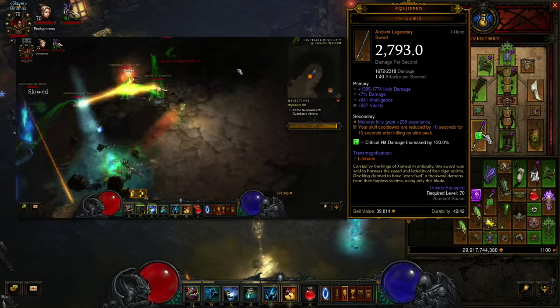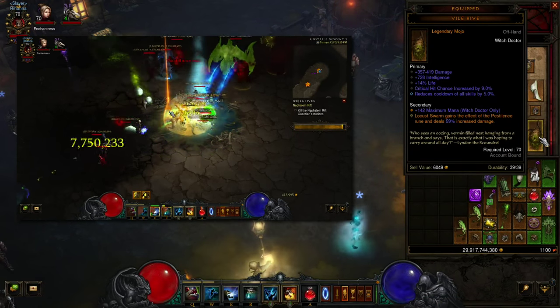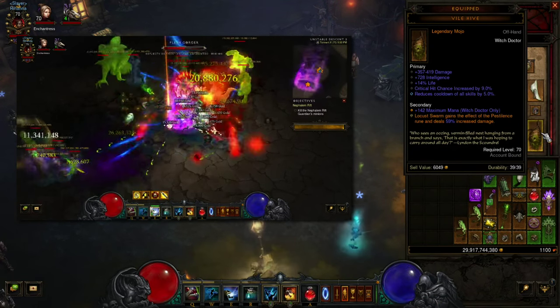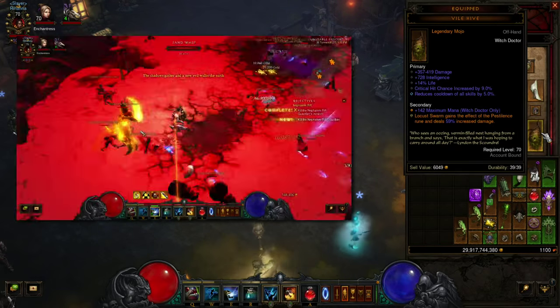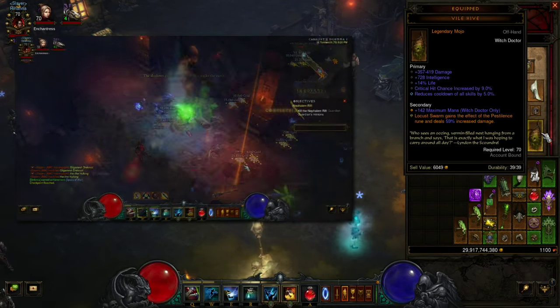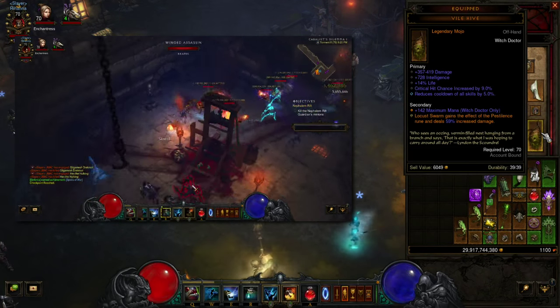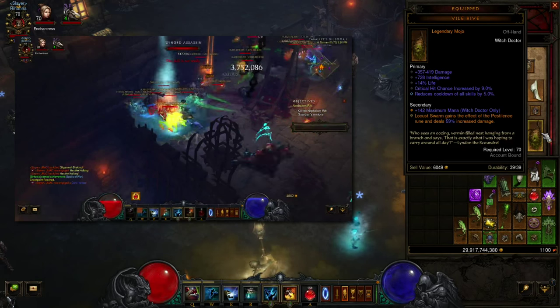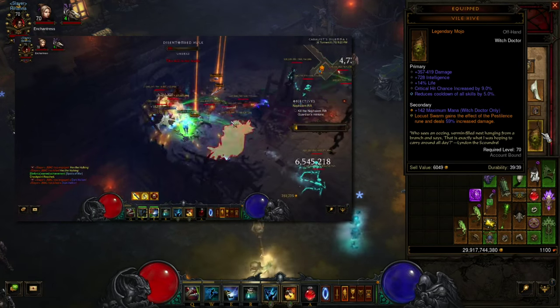The brand new Vile Hive: Locust Swarm gains the effect of the Pestilence rune and deals 59% increased damage. I don't even have Locust Swarm on my bar — the Wormwood in the cube is casting Locust Swarm for me, and then that Locust Swarm is getting the Pestilence rune from the Vile Hive, so pretty nice synergy with those two things.